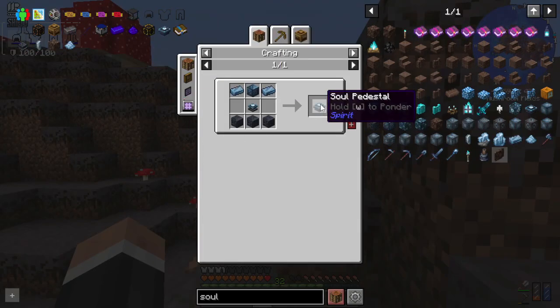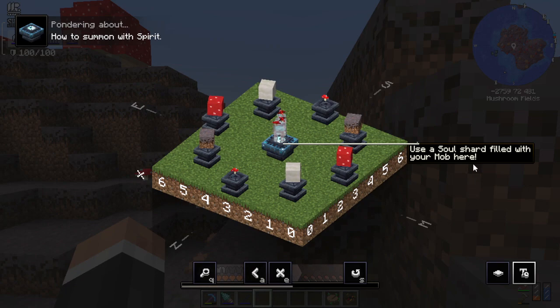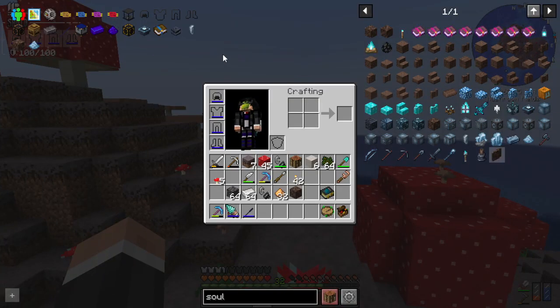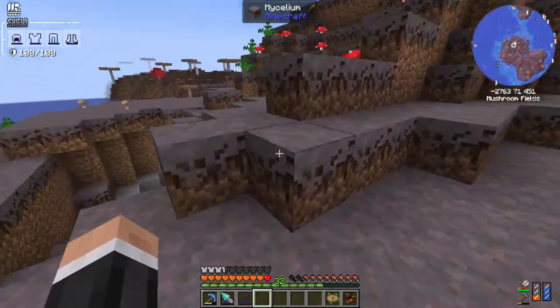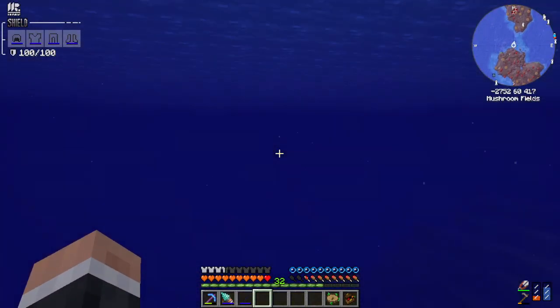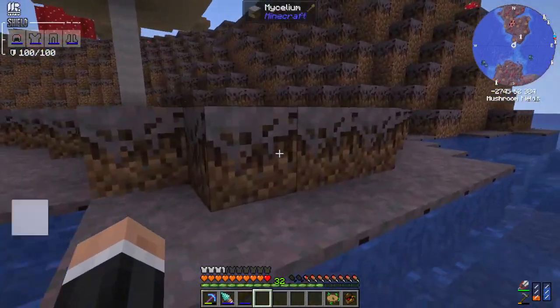I think we're gonna have to go the pedestal route. If we hold W to ponder, you can see it brings up this nice thing. You need eight pedestals and a soul pedestal, and then it looks like a soul shard filled with your mob - which looks like a mushroom - and then two white mushroom blocks, two red ones, two of the mycelium. So I think we're gonna have to do that, which means the waystone is on the other island. We're gonna have to do it the slightly more long way around - get some soul spirit stuff up and running.